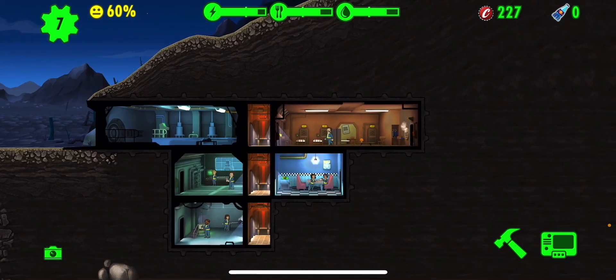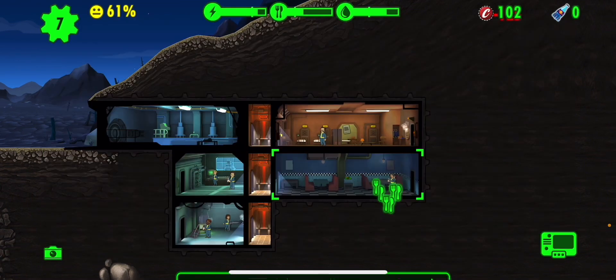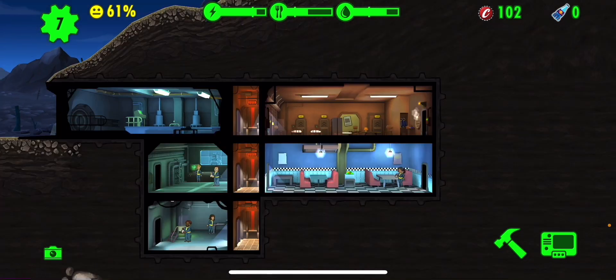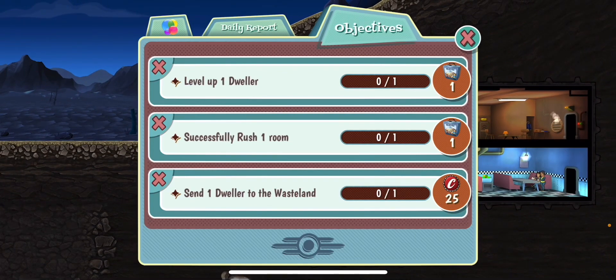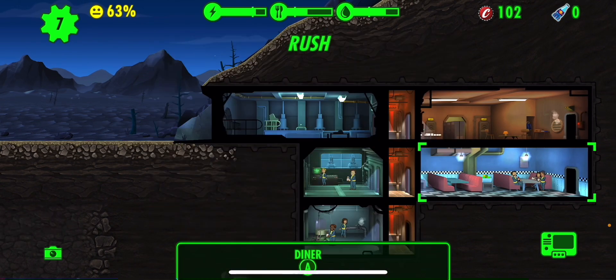Looks like it's going pretty good. Let's make a bigger diner so this guy can actually do something. You go in there and do stuff. Our missions: level up one person, send them out to the wasteland, rush a room. I'm low on food right now, let's rush it.